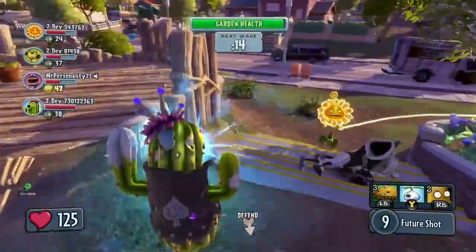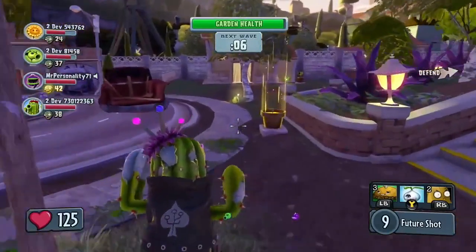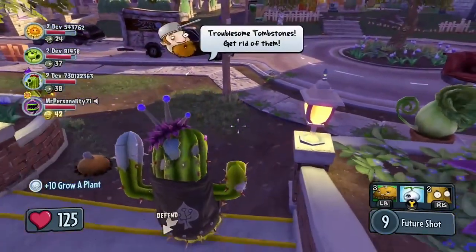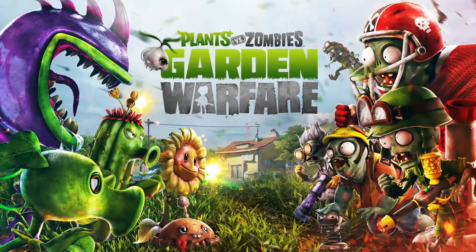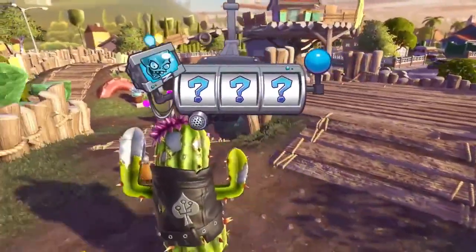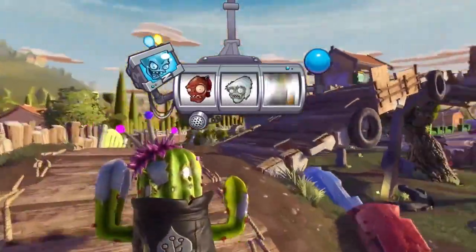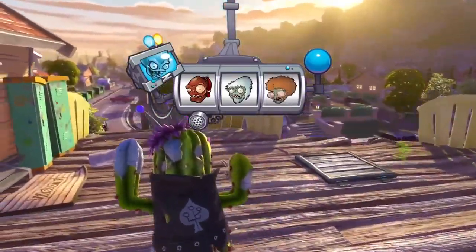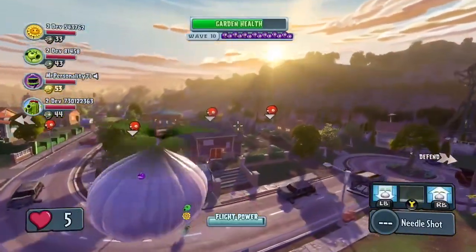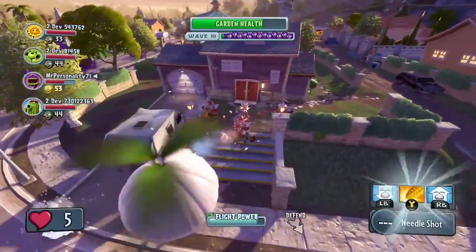Looks like they managed to repel this surprise attack. We're going to jump forward a bit to another boss wave. The plants are going to have their hands full as the Zomboss slots landed on a Giga Gargantuar, a Yeti, and a Disco Zombie. The Cactus is deploying her Garlic Drone to get a better view of the action. Since wave 10, the Zombie Assault has really intensified, with several powerful Zombie classes all attacking at once.